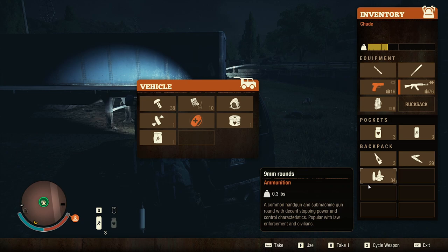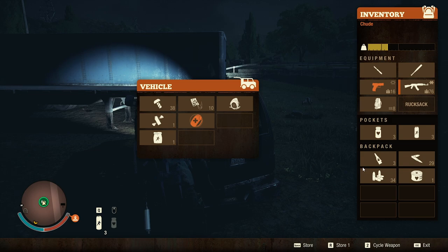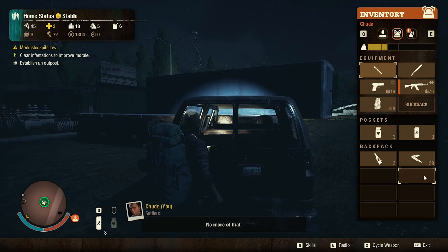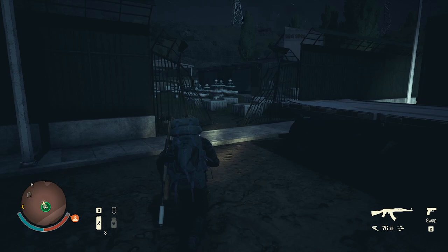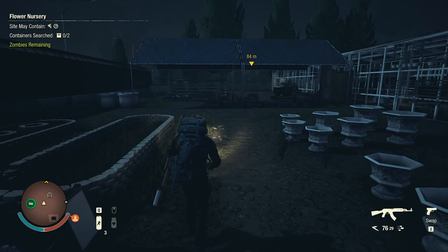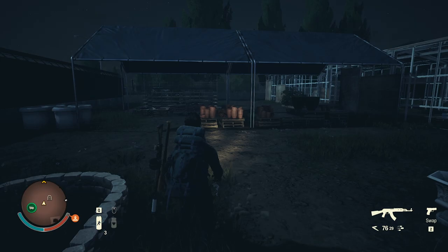I'm going to take the bandage and use it, and put the ammunition away. Let's use it — okay, and let's head inside here and see what we can find. Okay, it's a food store, there's zombies remaining — we have to be careful. Oh, we're actually in this one — I went too far, I wanted to go to the other one first, but that's okay.